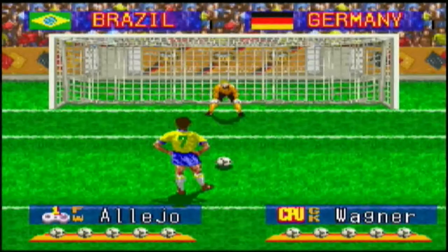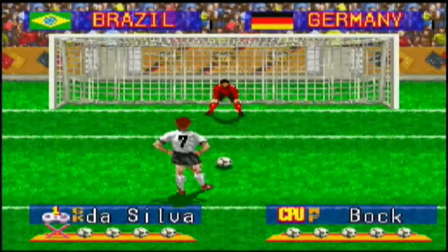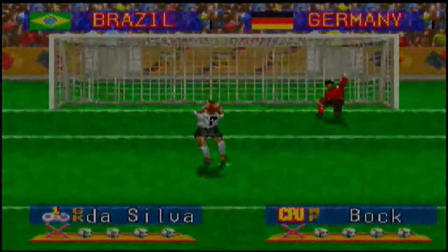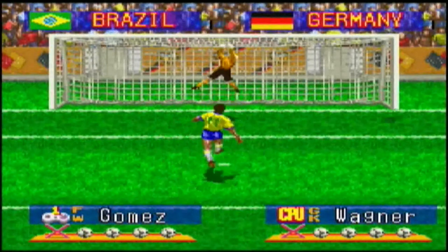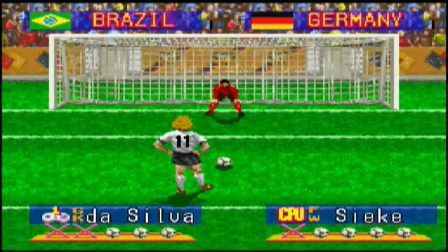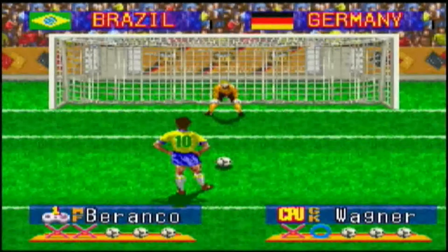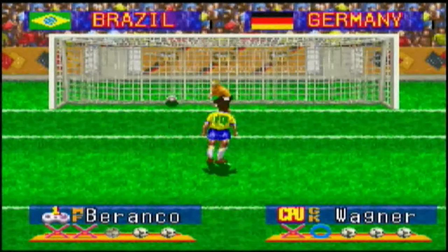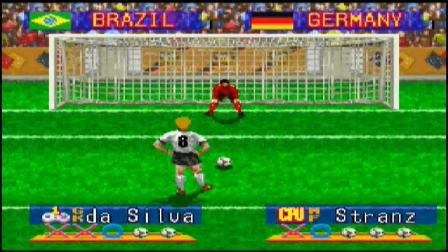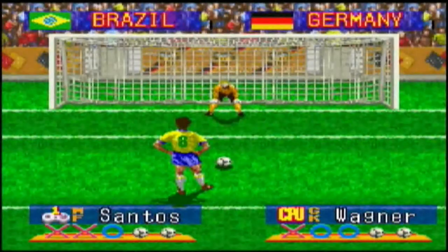They also made the squad size significantly bigger. In the original game, you had your 11 outfield players and 4 substitutes. In Deluxe, they have expanded this to 9 substitutes, and they have also made one of the substitutes a goalkeeper, something that we didn't have in the original. Another addition was a whole set of all-star teams. In the original, it was possible to unlock a world all-star team, but this disappeared as soon as you turned the system off. However, via a cheat code, you are able to unlock 6 different all-star teams, but you are only able to use them in single friendly matches.